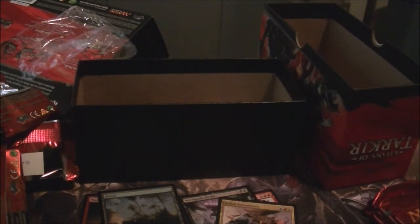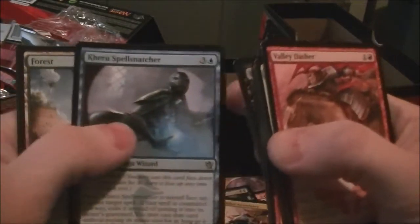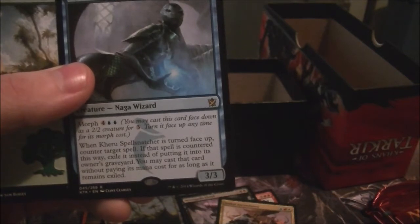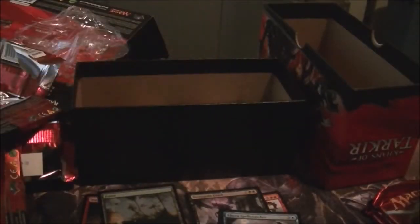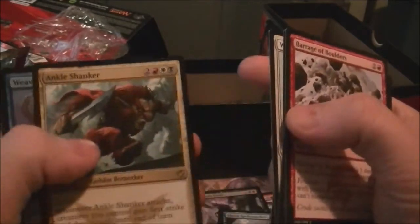That shake was my dog, but let's look through these — one, two, three. We got a Kheru Spellsnatcher, always good in Limited. When it's turned face-up, counter target spell. If that spell is countered this way, exile it instead of putting it into its owner's graveyard. You may cast that card without paying its mana cost for as long as it remains exiled. So if it's a good card, you can cast it for free — really good tech.